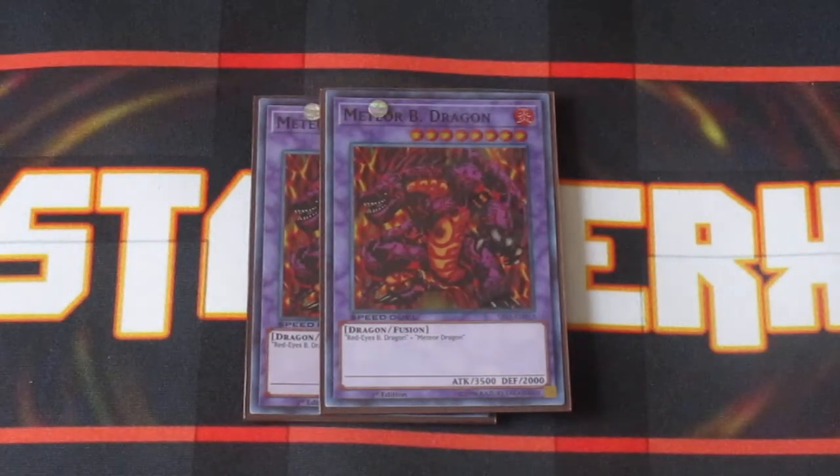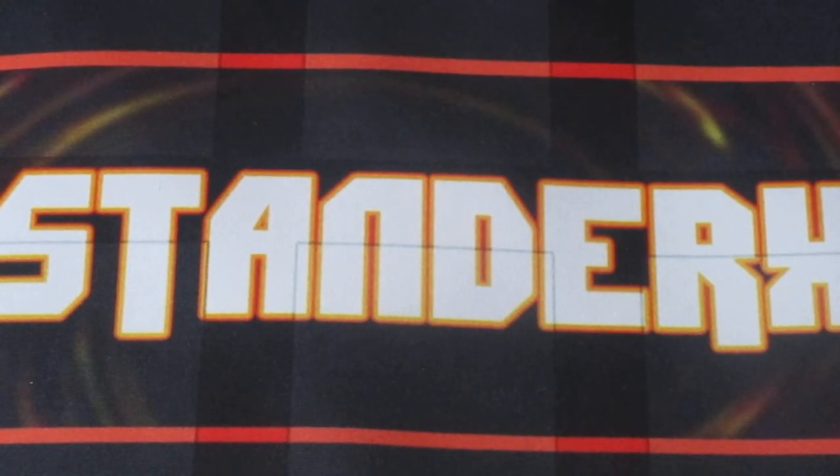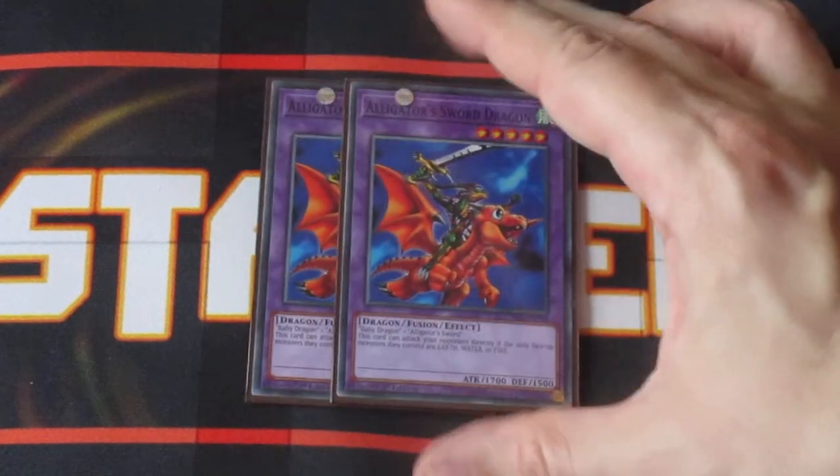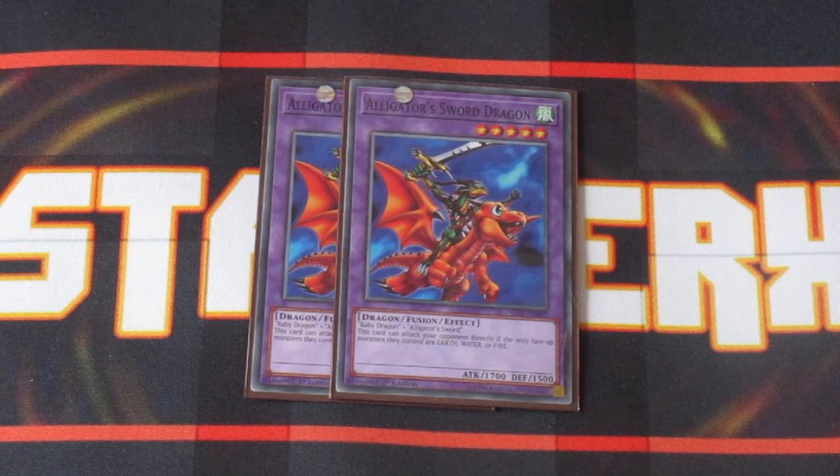Extra deck: two copies of Meteor Black Dragon — 3,500 attack points, a great body. I think the only other Fusion Monster deck that can probably beat this is Blue-Eyes Ultimate. And then, last but not least, for those mono-attribute decks like Amazonas and the upcoming Mako decks, you have Alligator Sword Dragon. This card on the field can swing into your opponent's life points, and hitting their life points with 1,800 can really hurt.